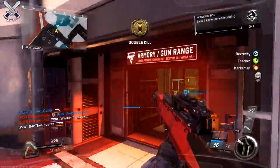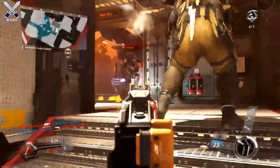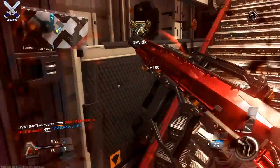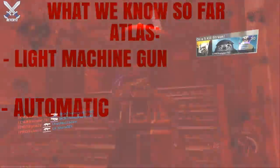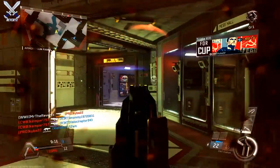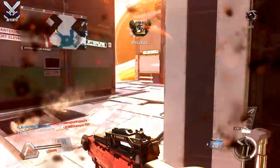The 3 weapons we have are the Atlas, the Raijin, and a familiar weapon you may remember from Call of Duty Ghosts called the Venom-X. The Atlas is listed under light machine gun and you'll notice it has a cool little optic attachment on the weapon. To me it kind of reminds me of a futuristic AUG.